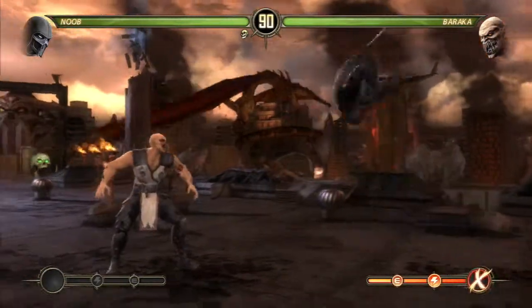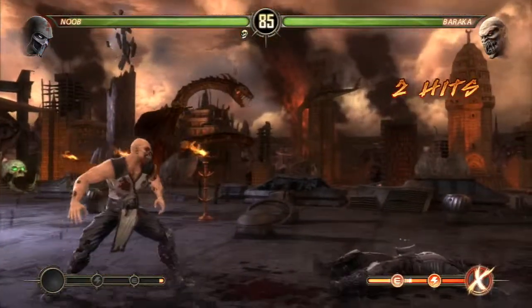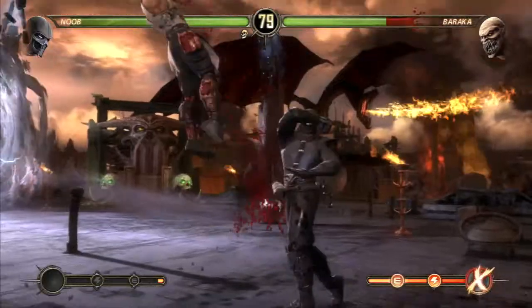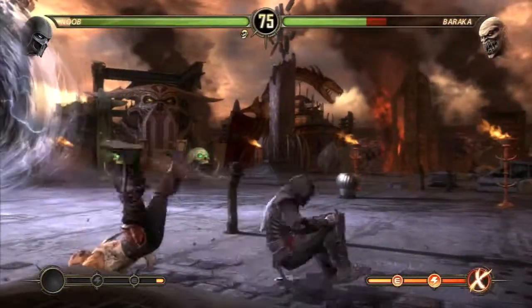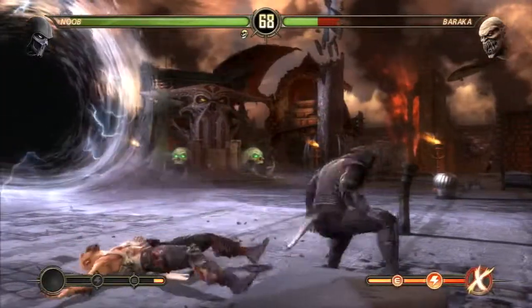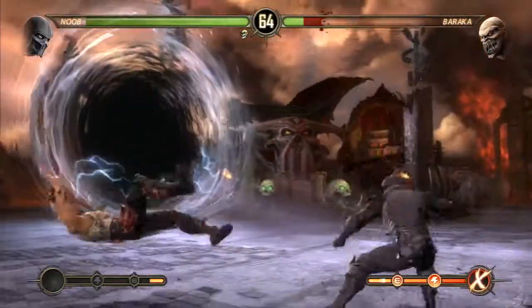So here we go, we got the dragon on the roof. I think this is the last stage just here — this is where you fight Shao Kahn as Raiden in the very last part of story mode when he decides to kill Liu Kang for some unknown reason. Strange man, strange man.